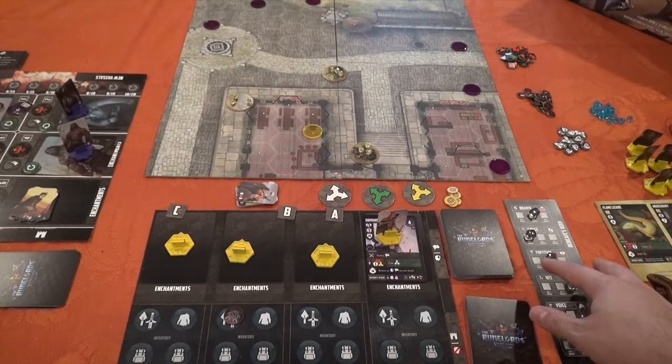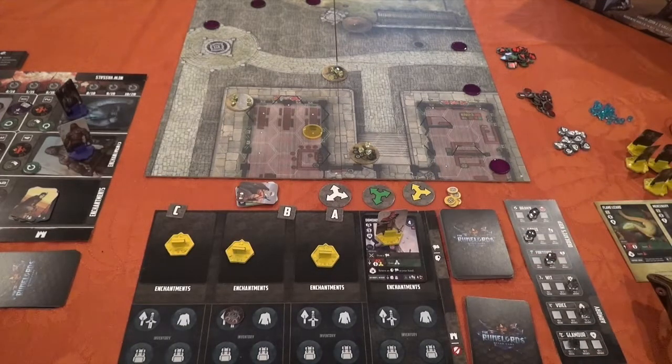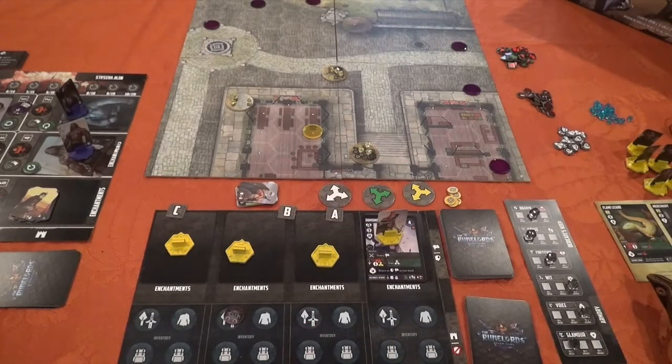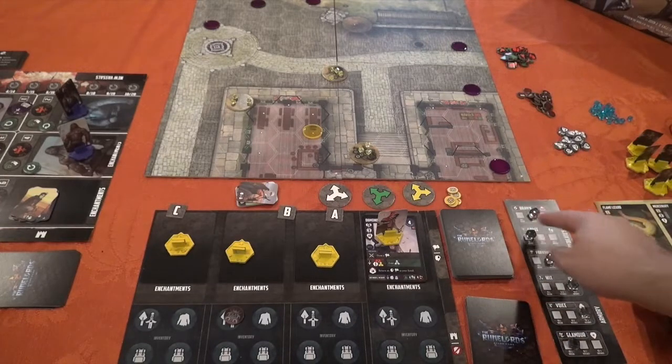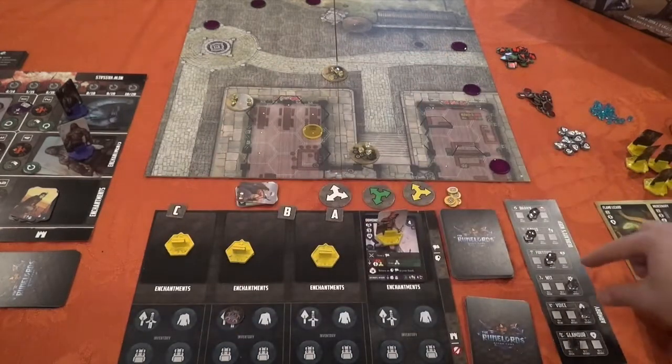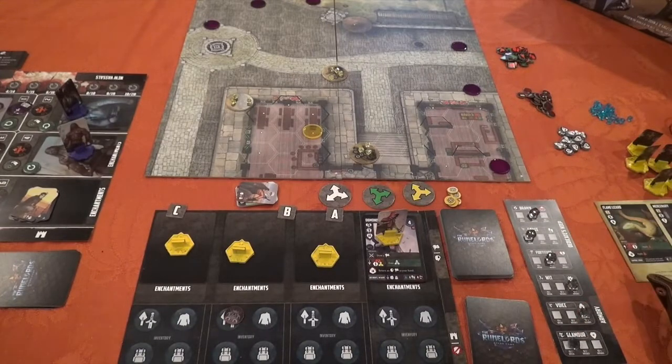Over here we have the Dedicant's Keep, which is your Runelord's power. In the world of the Runelords, people can give of themselves to a Runelord — for example, giving away your sight means you can no longer see, but that other person sees twice as well. People sacrifice their strength, wit, or agility; those without means sacrifice themselves to support their family, and then live in the Dedicant's Keep. It's a little dark, but a cool mechanic representing how much bonus has been built up for your Runelord. When you start a battle, you get two threes, two twos, and two ones.